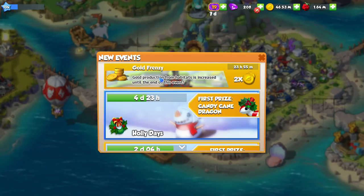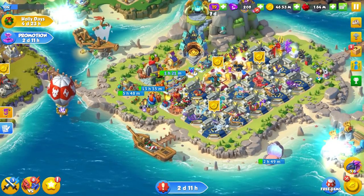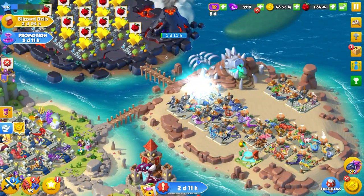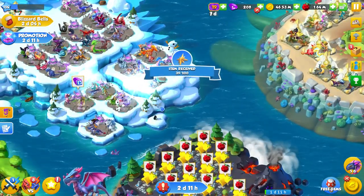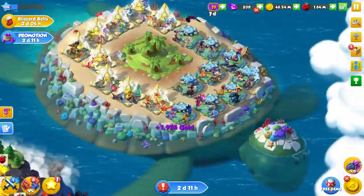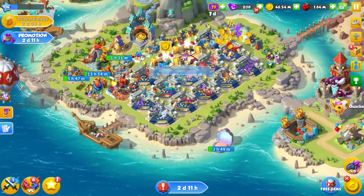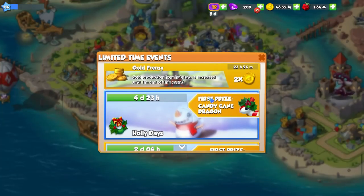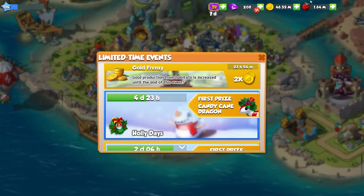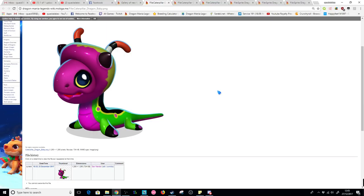The reason I brought that up is we just got a new gold frenzy event — gold production from habitats is increased until the end of the event. That's super cool. When you see the little gold symbol, click it and you'll get double the amount of gold, which also helps during the event itself. For now I'll leave you there — good luck in the holidays event, enjoy your extra gold, and I look forward to seeing when these two new dragons become available in-game. Thanks for watching and until next time!